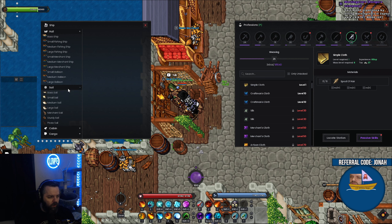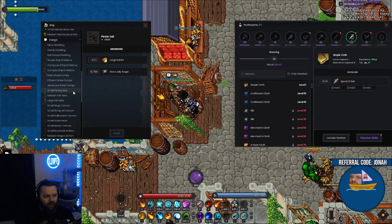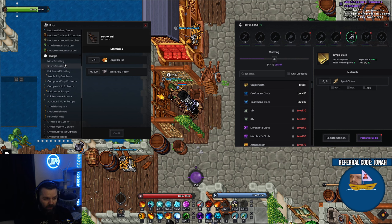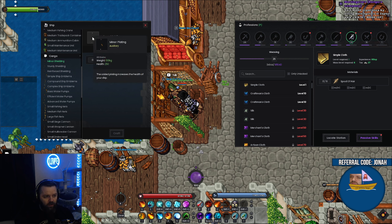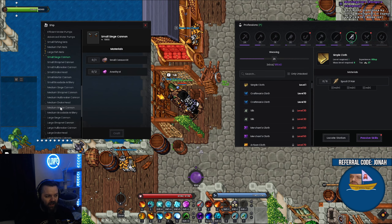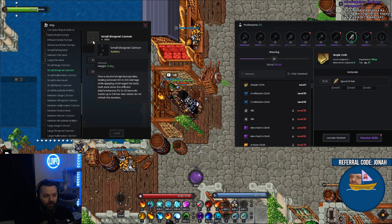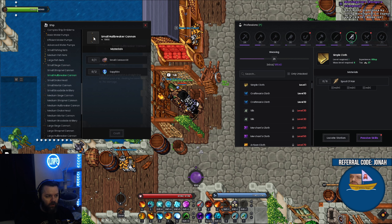Sails are pretty straightforward and there's not a lot to talk about there. Cabins not a lot either. Now cargo — this is the stuff that goes in the auxiliary slot — and we have way more options here. There's extra health on the ship, ship emblems which are just raw movement speed, small fishing nets, and a siege cannon. There are a ton of cannons — I'll tell you the ones that stand out and the ones that look bad. The small siege cannon I heard was good but haven't seen it yet. Small shrapnel is what I use — great choice.